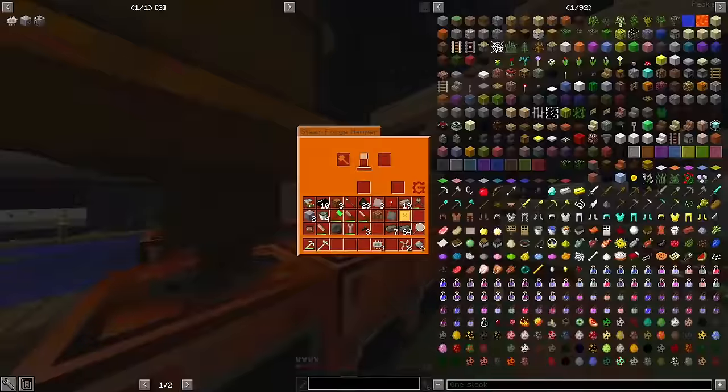A few minutes later, I finish up the crafting on my machines and install them onto the same cable as the wire mill. I will be reconfiguring the arrangement later, but for now we want as many machines as close as possible to the generator to minimize resistance losses. I did end up needing a little bit more sulfur than I had, but I just used random XP bottles to make up the difference.